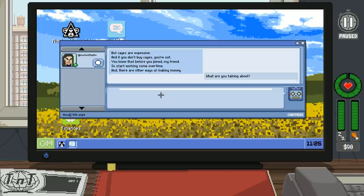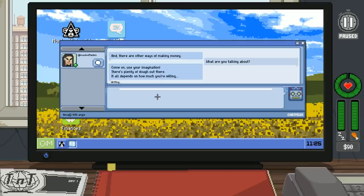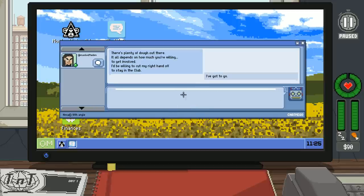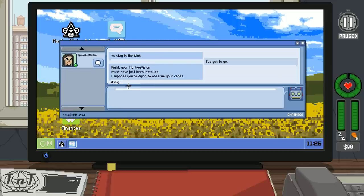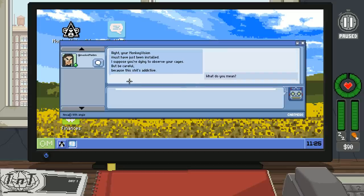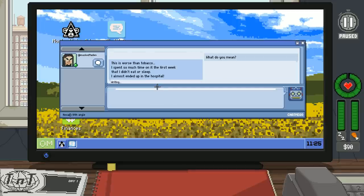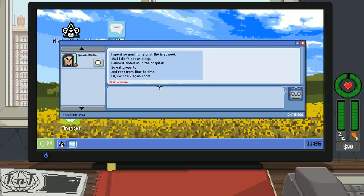The contact warns about other ways of making money, then says: 'Your monkey vision must have been installed. Be careful — this stuff is addictive, worse than tobacco. I spent so much time on it the first week that I didn't eat or sleep and almost ended up in the hospital. So eat properly and rest from time to time.' I notice there's a little health bar on the right-hand side.